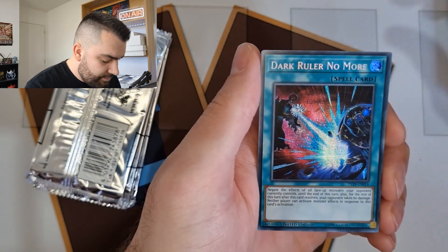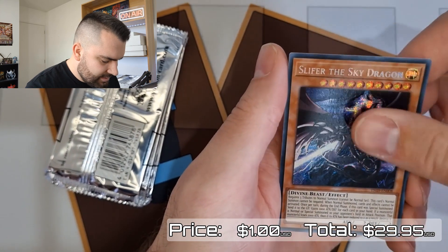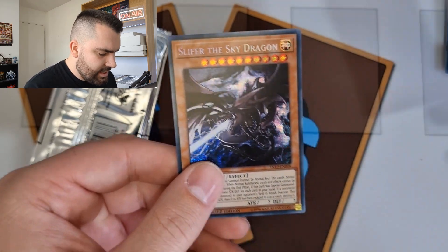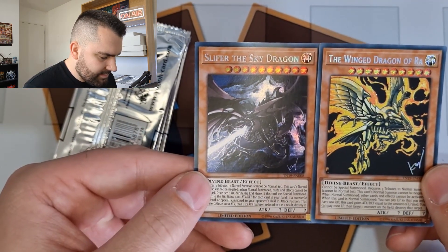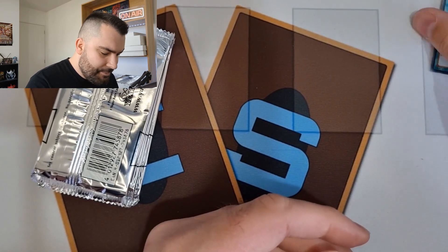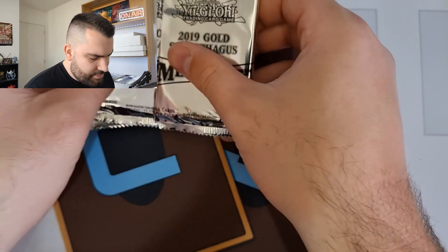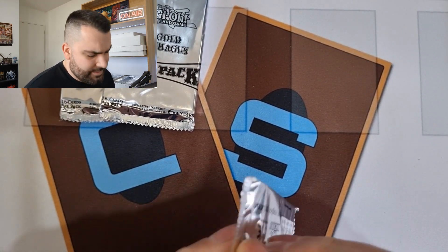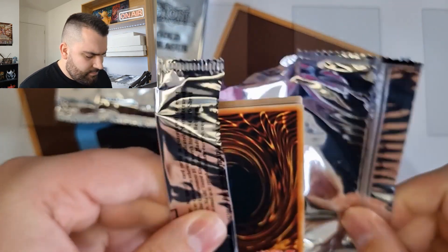We have Blue-Eyes Alternative Ultimate Dragon at the front — very nice. Into Exodia the Legendary Defender, Dark Ruler No More — that's pretty sweet. Winged Dragon of Ra and Slifer the Sky Dragon with the original Kazuki Takahashi signed artwork prints — those are pretty sweet. I'm pretty sure Ra and Slifer are the ones you always get, and the other three are randomized, but I'm not entirely sure.